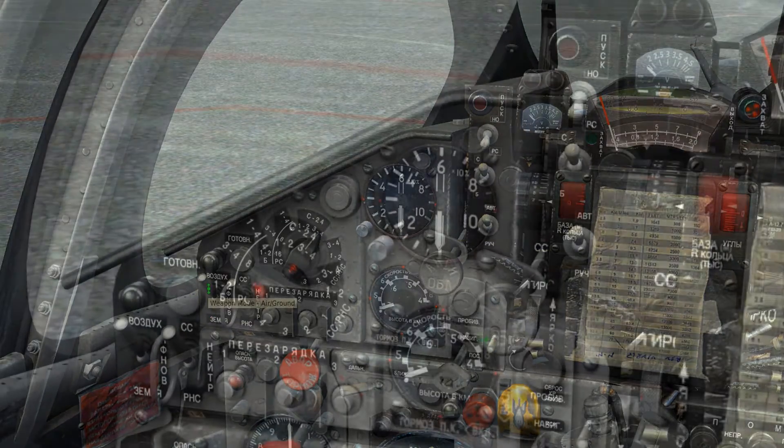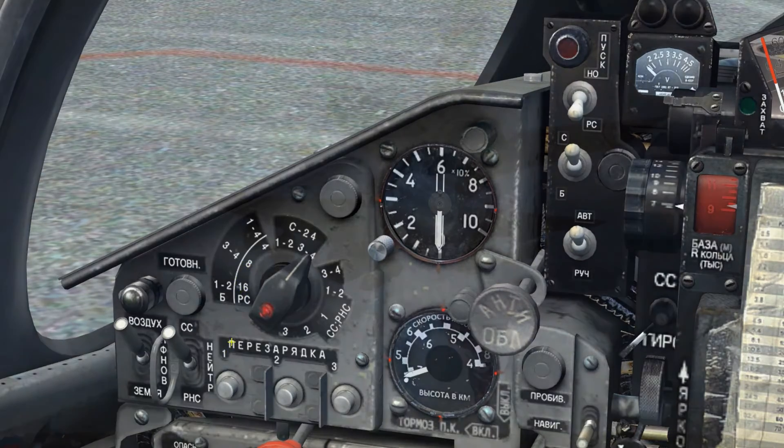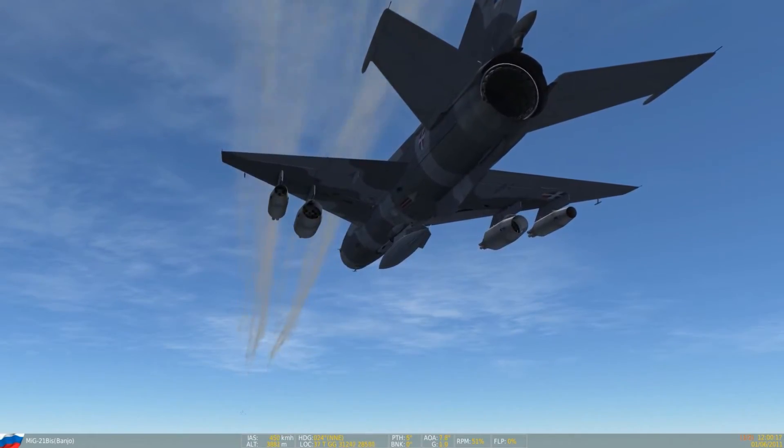Next, setting the weapon selection dial into the desired function. We can see on the 9 o'clock to 11 o'clock position on the inner row, we have 4, 8, and 16 as values. These indicate how many launches will be conducted for whichever pylons are loaded with S-5 rockets. So with 4 rocket pods loaded and the selector set to 8, we can see that 32 rockets will fire, as 4 times 8 equals 32.